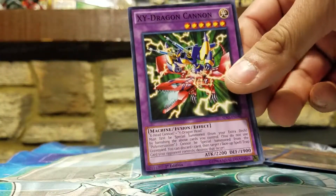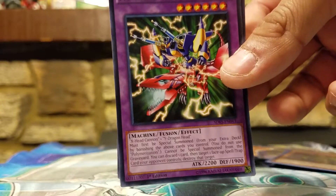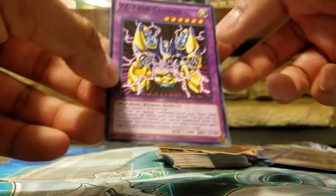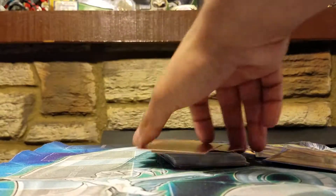And then they have XY Dragon Cannon — because these things can contact fuse with themselves, they don't need polymerization, and they have little mini versions before you get the big monster out. And then XZ Tank Cannon. So that's the deck.